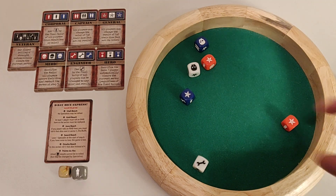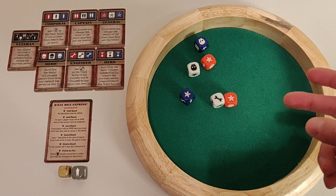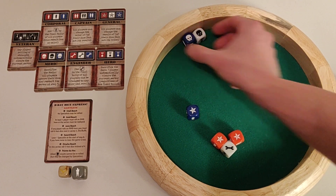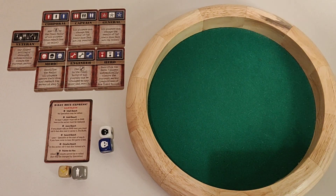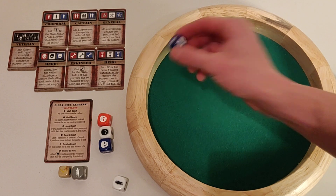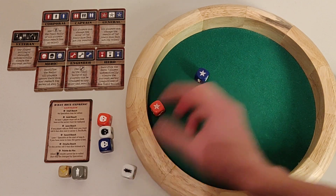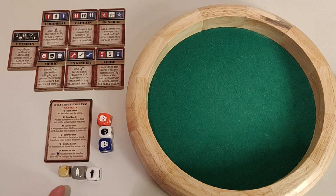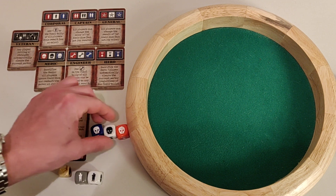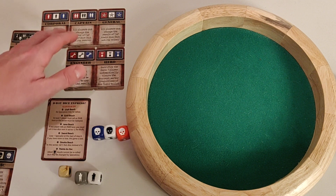I'm rolling six ally dice. I didn't get any soldier this time. You get to re-roll all or any dice you want, two times. I can see I'm close to getting a combo, so I'll save certain dice. Rolling again — I got the score I wanted and also got the soldier. I re-rolled the remaining two as well, hoping for three soldiers of different colors, but I didn't. I matched the axis die and cleared this part of the beach.